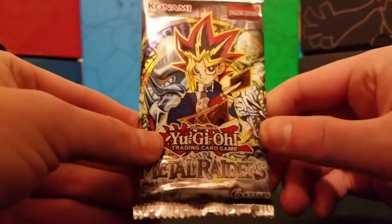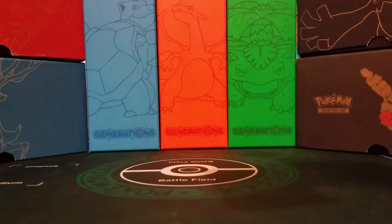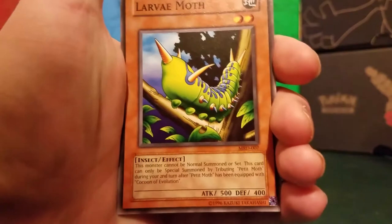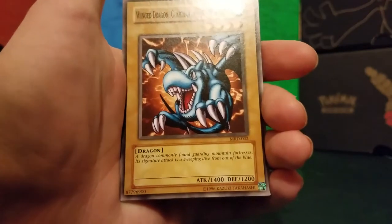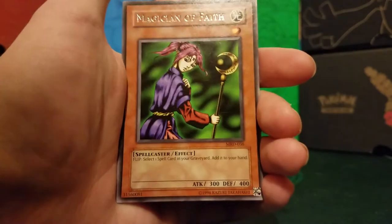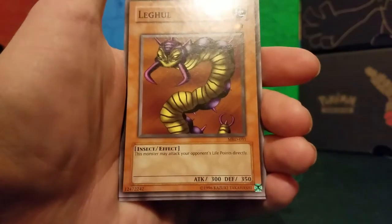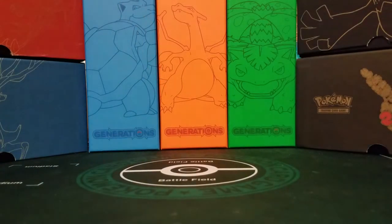Next we have Metal Raiders. This one is also from the Game Board Edition of Legendary Collection 1 — very cool collection. We start off with Larva Moth, Armored Lizard, Stimpak, Winged Dragon, Guardian of the Fortress Number 1, rare Magician of Faith — I'll take it, that's really good, I love Magician of Faith — Rock Ogre Grotto Number 1, Legul, Share the Pain, and Leogun. Very nostalgic cards, tons of vanilla monsters, I love it.